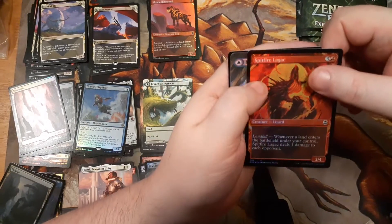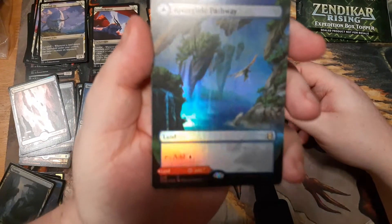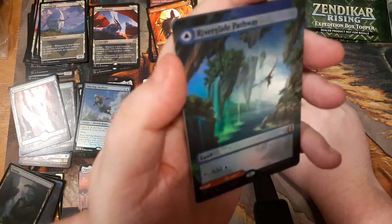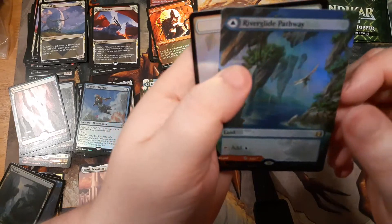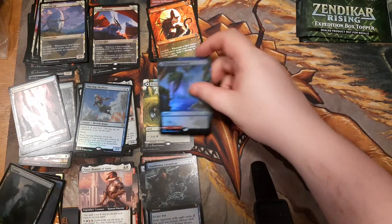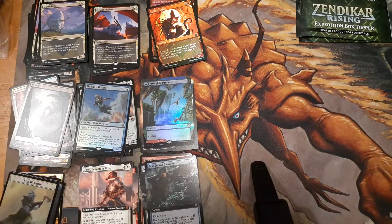There's a Spitfire Lagac and it's so beautiful. And — a borderless foil double face land! It's the red and blue one, which is awkward because I don't have a red and blue deck so I may not end up playing it in anything. But I've got it, it's very pretty, and I will show it off to people.